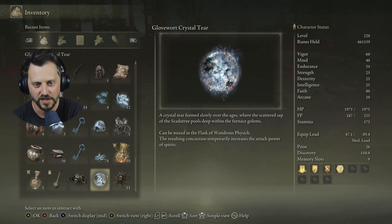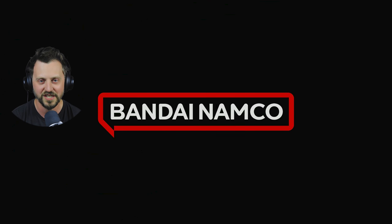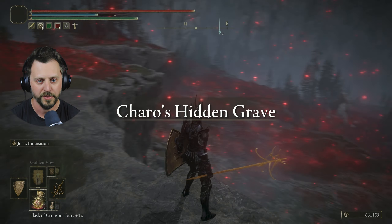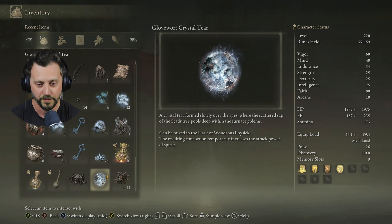The resulting concoction temporarily... Man, I don't care about my connection to the Elden Ring server. They're actually going to log me out because of that? I was reading! Apparently the Elden Ring server has decided to crash right now, so we're playing offline for a minute. The resulting concoction temporarily increases the attack power of spirits.